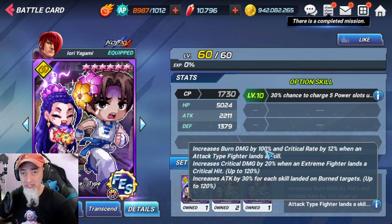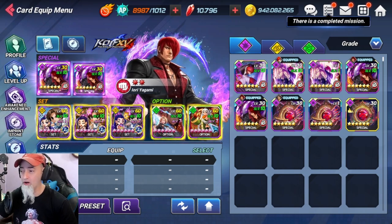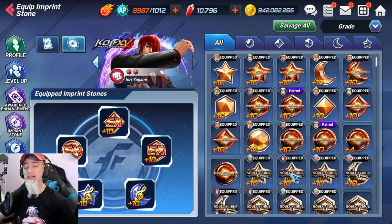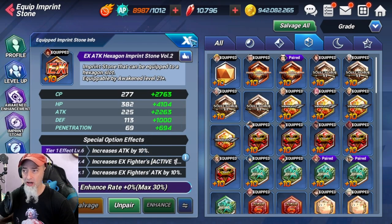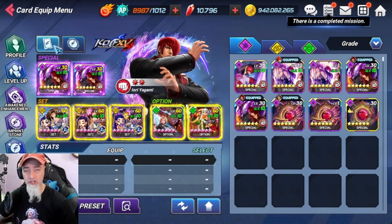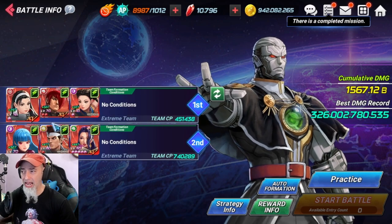The set from the Leona banner is ridiculous — the burn applies to Genets. You get 12% critical rate for attack top riders, which Iori is, so he benefits from all these buffs and his damage skyrockets. Having the blast card and another card for Iori will be really good as well. For my imprint stones on Iori: his first stone is a Volume 7 stone, his second is Volume 4, and his third is Volume 2. If you're just using stones from whatever volumes, that's fine too — other double attack stones would work.